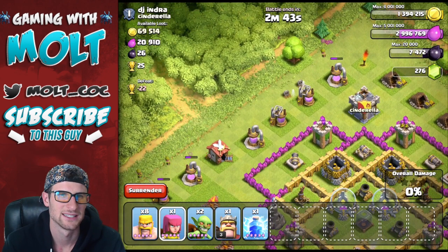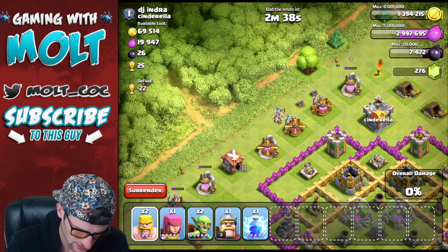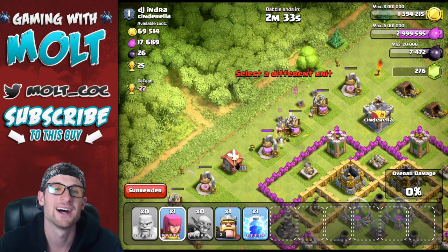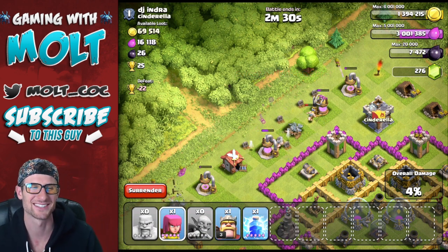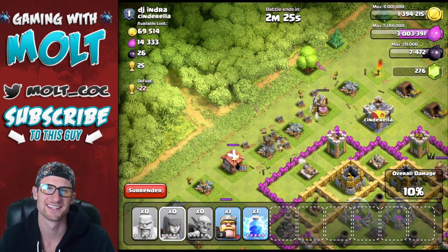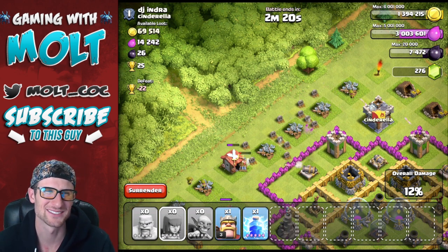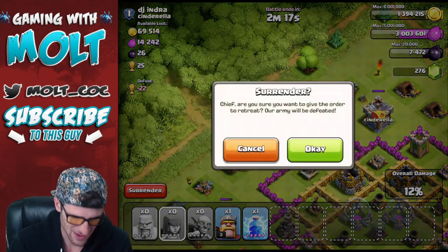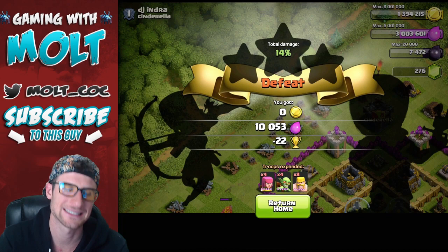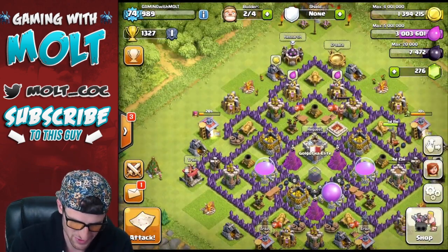There's barely anything inside of the base — let's see how much we can get from these. There it is! The troops trained up in my army camps are all I'm going to get — but I'm about to go to sleep after this anyway. That was like seven attacks — so hilarious. I know you guys do it too — admit it. Sometimes when you're raiding and you only need like 10,000 more, you wait until you just get a couple of troops trained up, unless you're obviously trophy pushing.